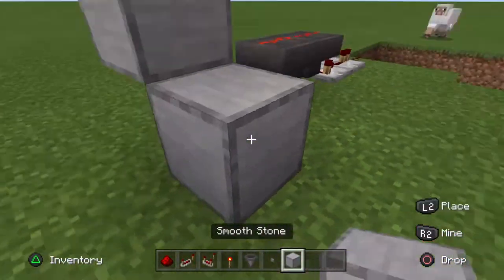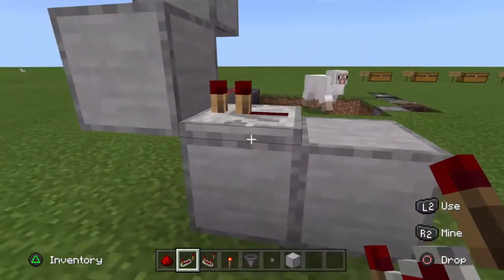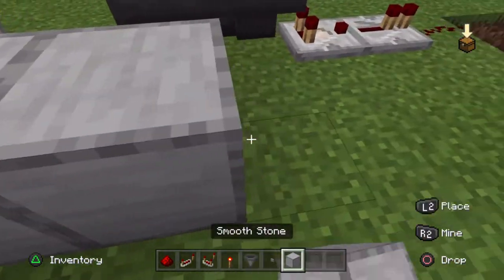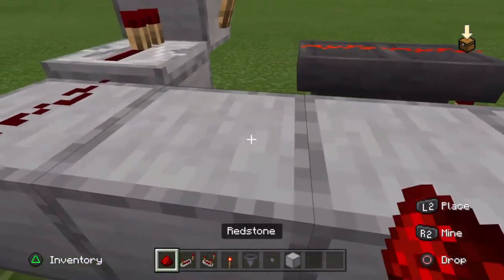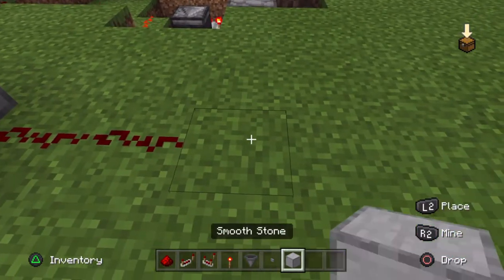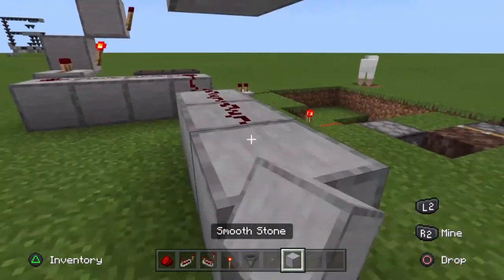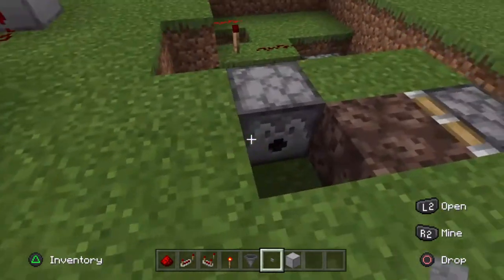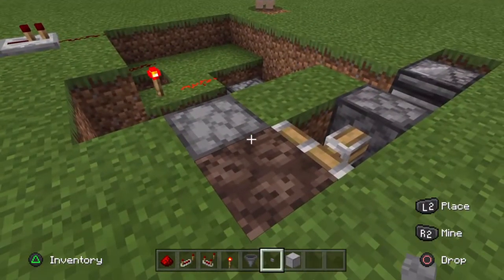Then you want to use your blocks to basically give yourself an output. So, repeater there, redstone dust here, and you want to go redstone dust all the way across. This will go to wherever you're going to have your output. Then wherever your wall is, put your button on the wall. This should allow you to change this — you press it again and it changes back.